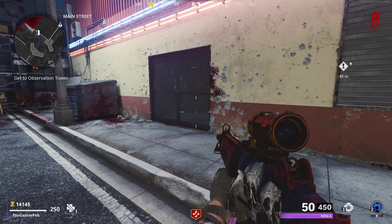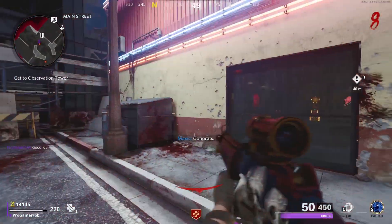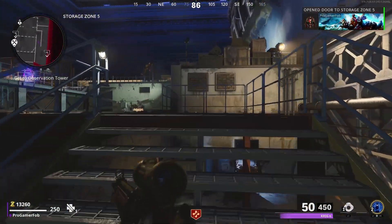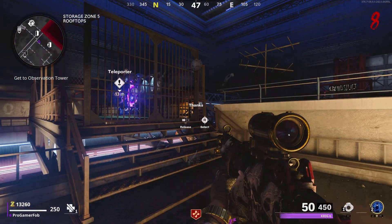On Main Street, this door right here you want to keep closed — do not open it. Go to the right and open that door over there. There is also another door I do not want you to open: the gate that leads to the portal. Keep that closed as well and do not open it.